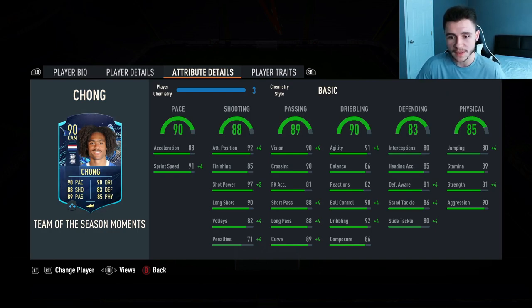The card should feel quite swift on the ball with his 90 dribbling — 91 agility with 86 balance. He does also have 86 composure. 83 defending, pretty solid for the card: 85 heading accuracy, 81 defensive awareness, 86 stand tackle, and 80 slide tackle. And then last but not least, boys, 85 physical with 80 jumping, 89 stamina which should be able to last a full 90, 81 strength, and 90 aggression.